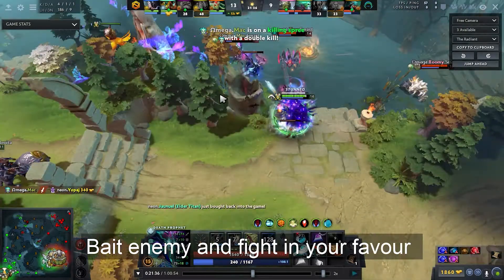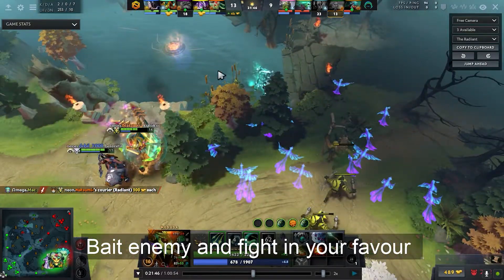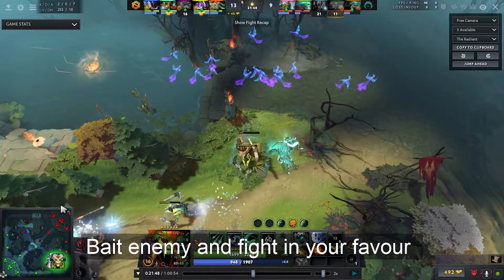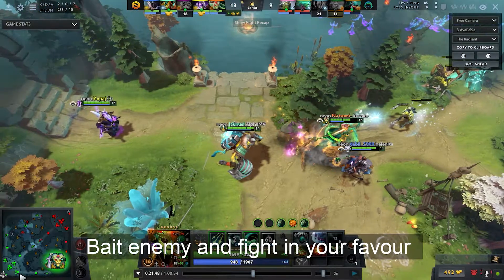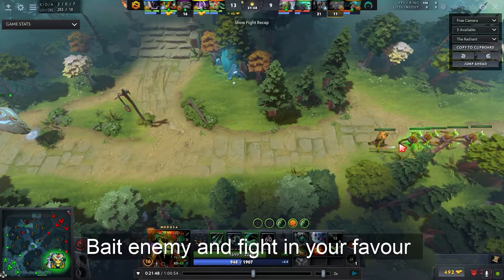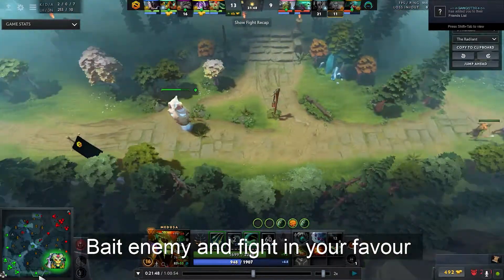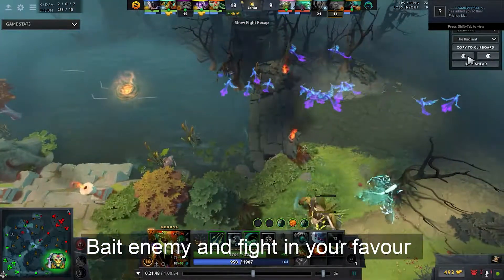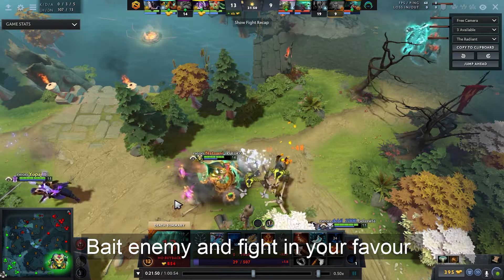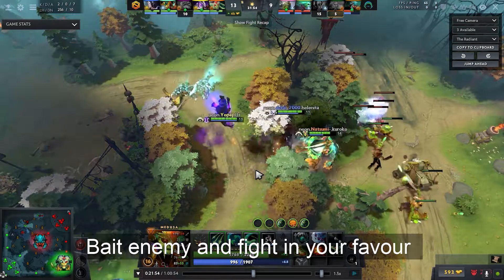Now we'll see how you take a teamfight in a lane — how you kite the enemy into your favor when you don't have a landscape advantage. They put Void Spirit in the bottom lane, which is dangerous, but he's the only person who can solve the lane and get out without getting caught. They know the top lane has nobody — the Weaver would love to farm it, and Dark Prophet would love to clear the waves. They know the enemies are coming to the bottom lane. Tiny tried to catch Void Spirit but it didn't work out.